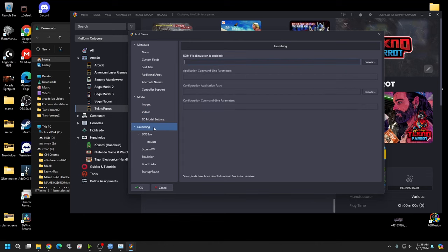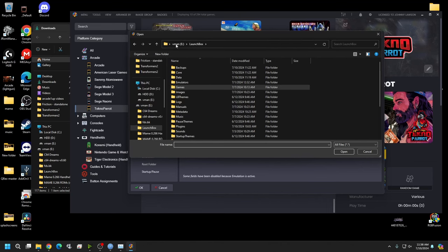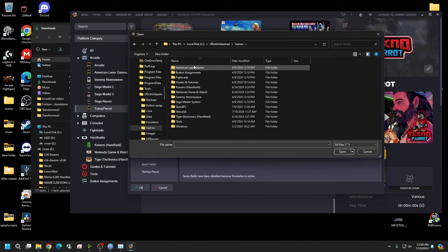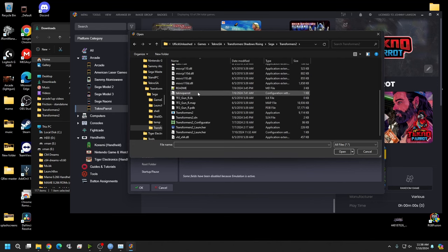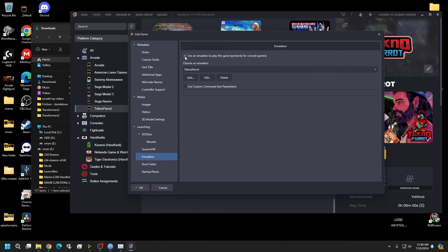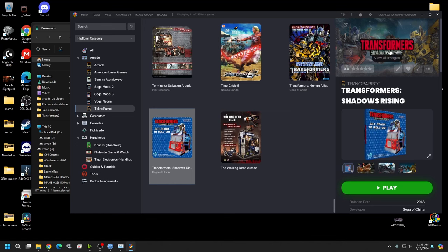Hit OK, then go to the Launching tab and point the application path to your Launcher executable. Navigate to your LaunchBox games folder — for me, Uncle Rick > Games > techno standalone > TSR/Sega > Transformers 2 — and select the Launcher file. Go to Emulation and uncheck that box, then hit OK. Hit F5 to refresh — now you have a clear logo and fan art.